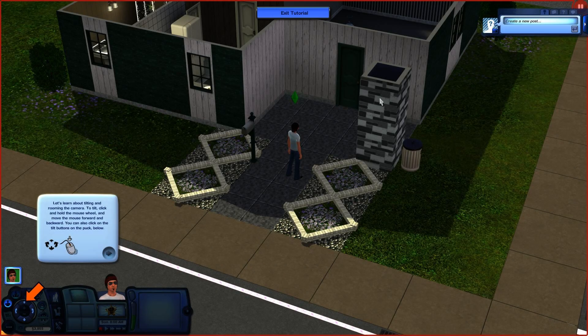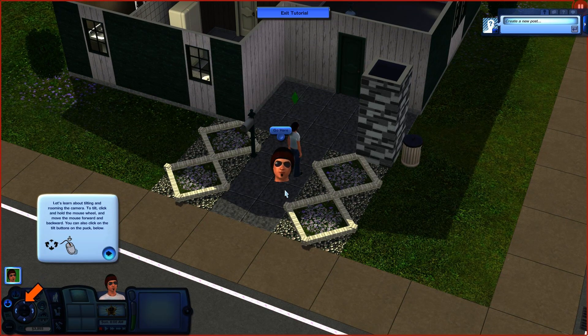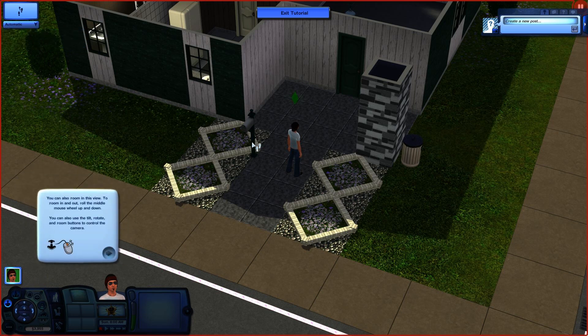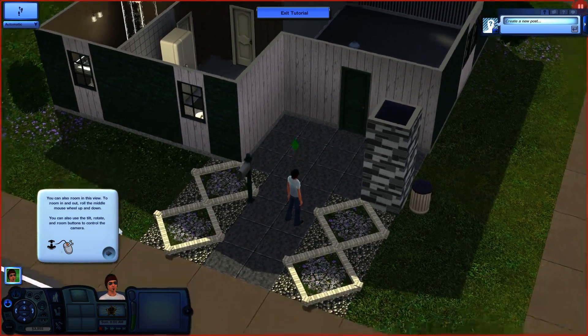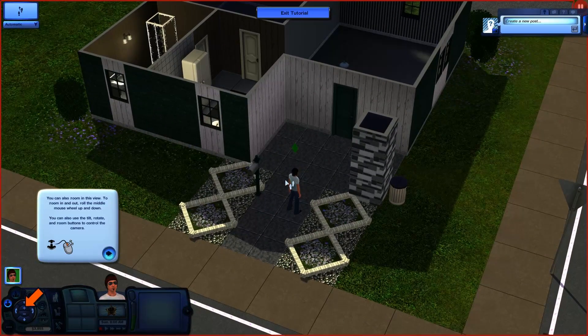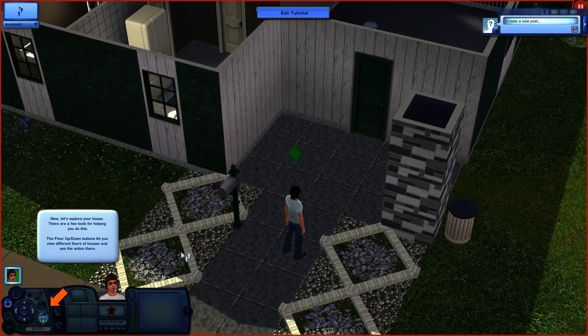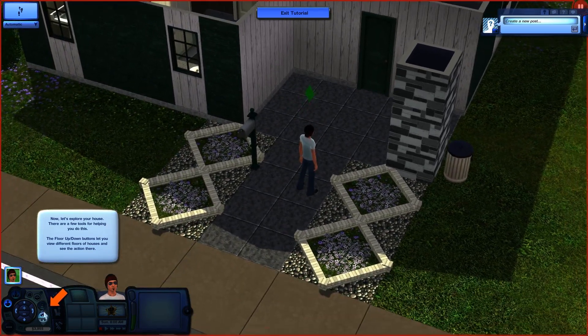Hey guys, it's Mars here and welcome to The Sims 3 where I have Marsman — not to be confused with me — Marsman. And yeah, I'm just finally getting settled in here. If you guys saw the last episode, it was all about kind of finding my place and my character, and now I am here, I'm ready to build. Now let's explore the house. I'm going to do some of the tutorial in case you guys are interested, because I definitely haven't played this in forever.